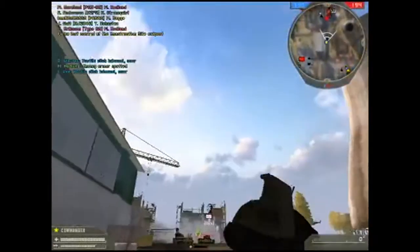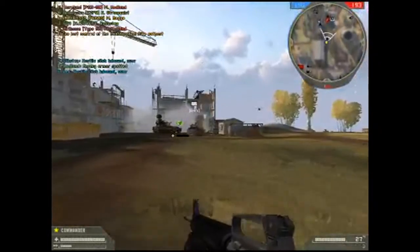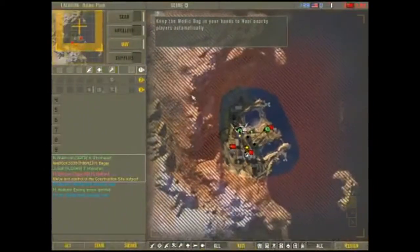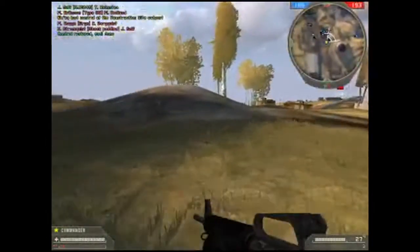We've lost control of an outpost. Keep the medic bag in your hands to heal nearby players automatically. Control restored. Well done.